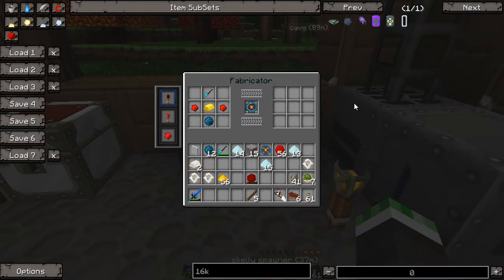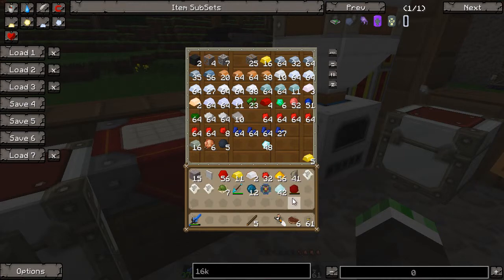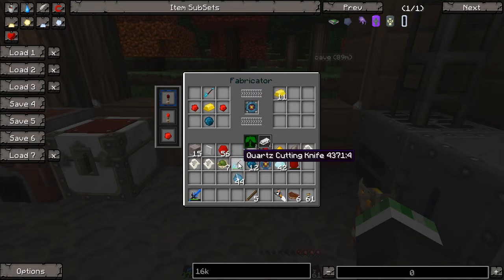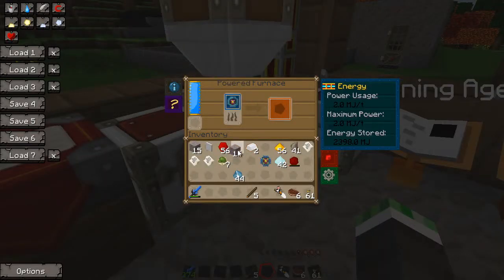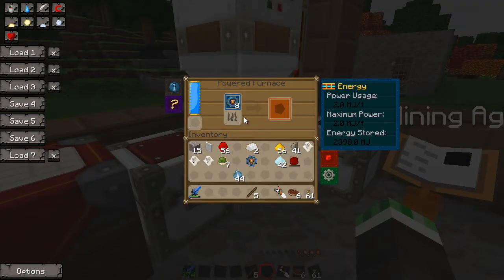I'm going to put in 11 gold and 11 crystals. Gold, redstone, silicone — boom. We've got 11 processors without too much work. Now we've got 12 basic processors total. Let's make the advanced ones. We need another diamond — redstone or glass. There we go, advanced processor.